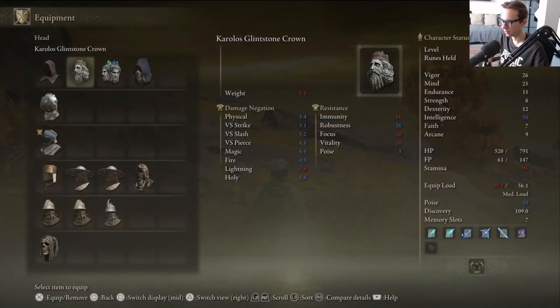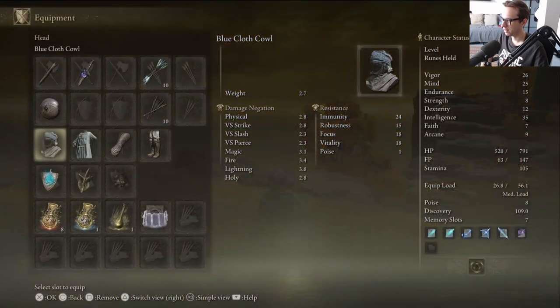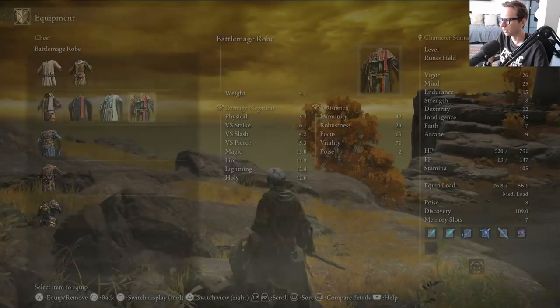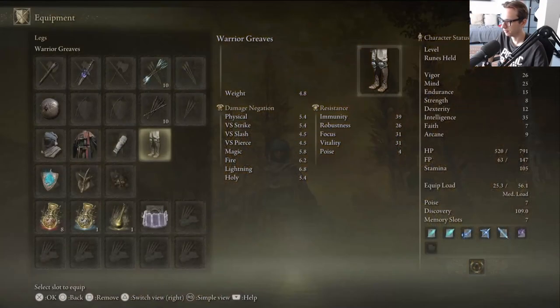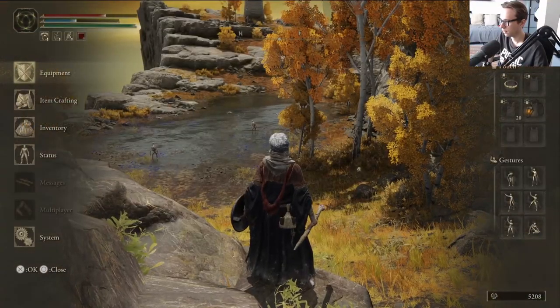What I wanted to check out is this - one of the glintstone crowns bestowed upon Raya Lucaria scholars whose pursuits were deemed worthy. Increases intelligence, strength to the detriment of FP. Scholars of the Hema Conspectus sought the power to quell conflict and studied the sorceries of Cannonfire and Gavel. At this point I'm not ready to give up intelligence for strength, but the lore is pretty cool. It doesn't fully match my set but it's close enough.